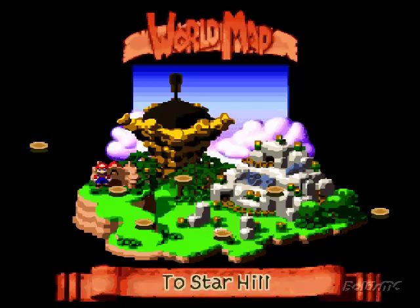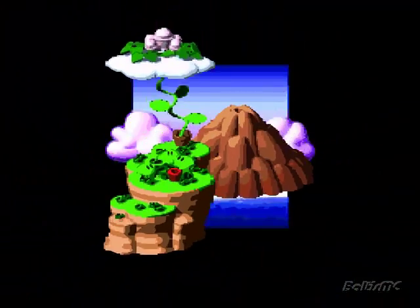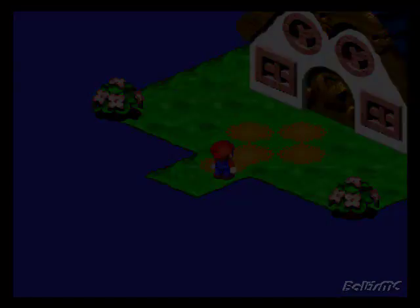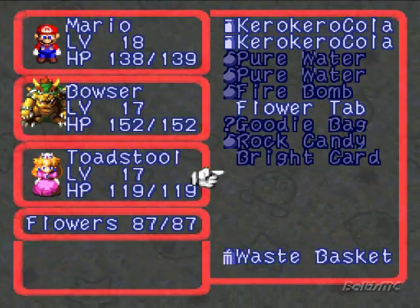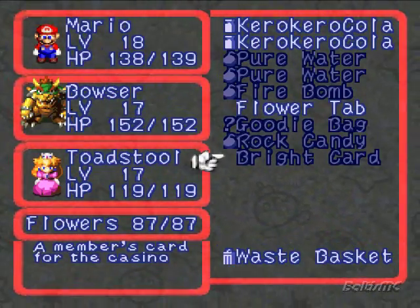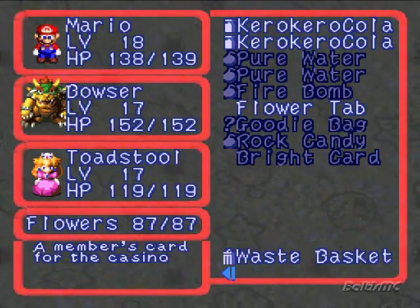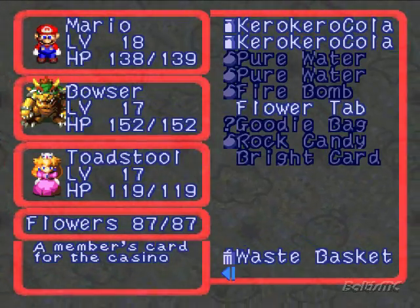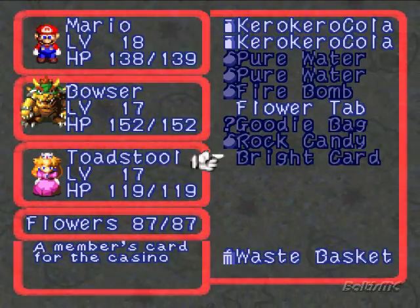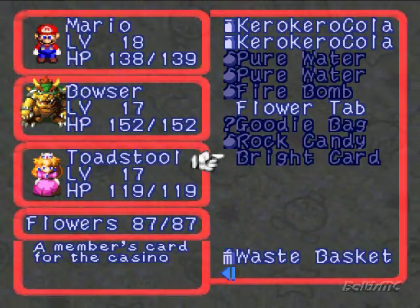Okay, so now that we're back outside of Booster's Tower, let's go ahead and check out that casino. I don't think I showed that off in the menu actually. Let's go ahead and look at it. Yeah, we got a member's card for the casino. And what's funny about this card is if you actually don't want to come to this casino anymore, you can actually sell it for like 777 coins at any shop. But if you go to, I believe it's Marymore, there's an old man that's looking for this card here. And you can actually sell it to him for up to 10 frog coins, which is kind of nice. But if you ever want it back for any reason, you can buy it back from him for 15 frog coins. Which is kind of a rip-off, because this place sucks.